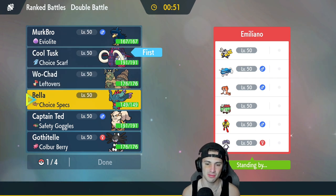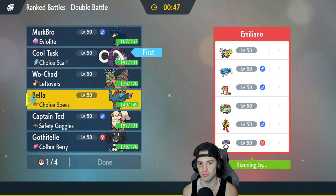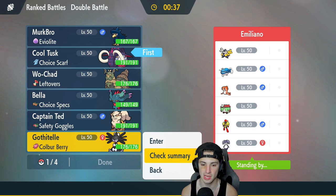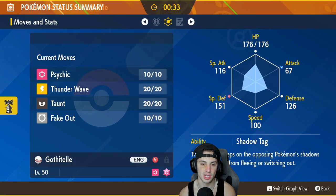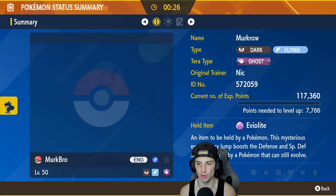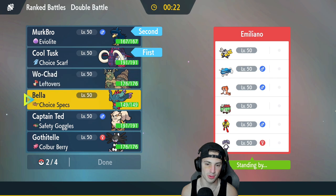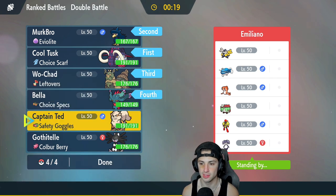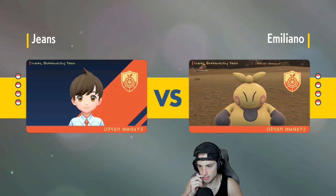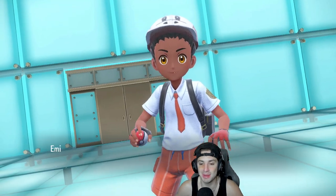The Psychic Surge is a problem — I could actually Ice Spinner that, which I really like. So I am going to lead Great Tusk, and on top of that go into Fluttermane. We have two Choice Pokemon — one Scarf, one Specs — very powerful. I'm going to go Tusk and Murkrow with Fluttermane and Wo-Chien in the back. Back in Series 2, the Murkrow Dondozo team was hands down the best. Haven't really seen it in Series 3 — this is actually one of the first times. Let's get the rip into it and make this match easy.